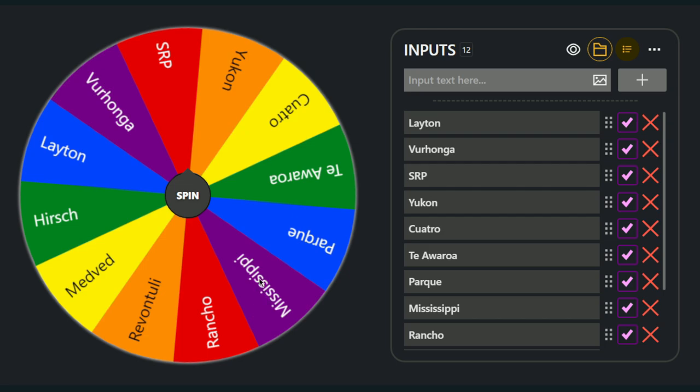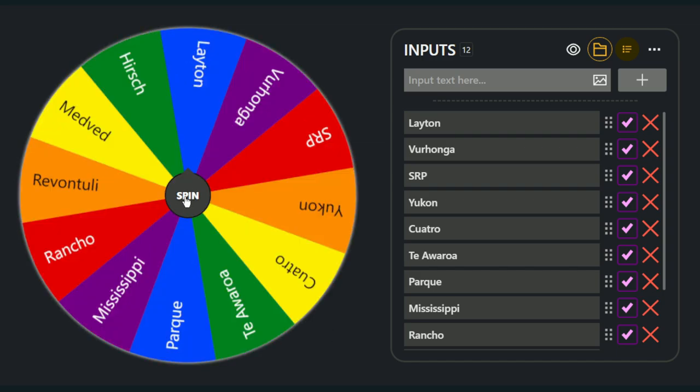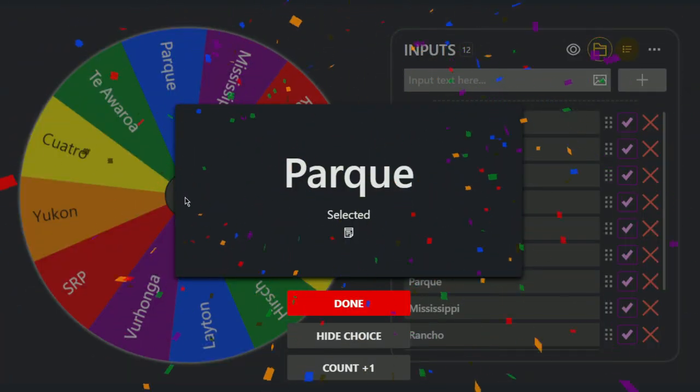Let me just count them all to make sure I've got them all on the wheel, and then we will go ahead and do a spin. It looks like we have all of them here, so let's spin and see what reserve we have to go to. It looks like our reserve is going to be Parque Fernando. I actually have not hunted Parque since the update, and it'll be very interesting to see just where the animals are now and if we can find some cool diamonds or rares.